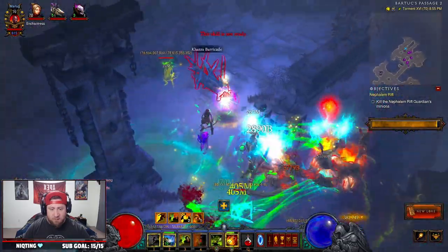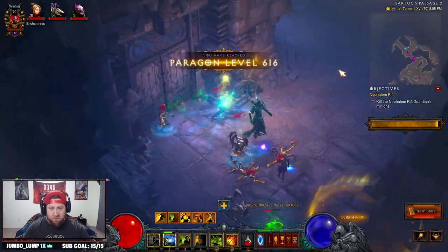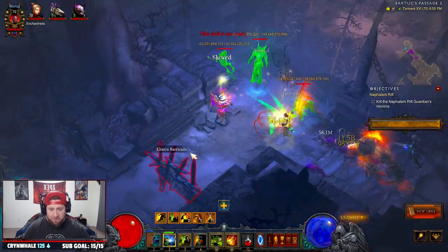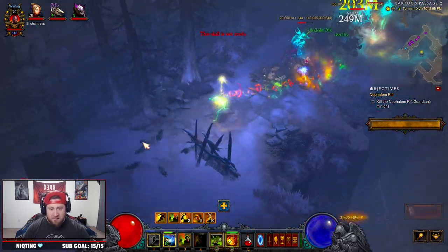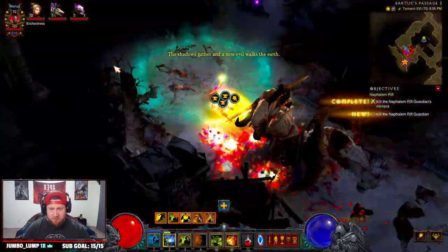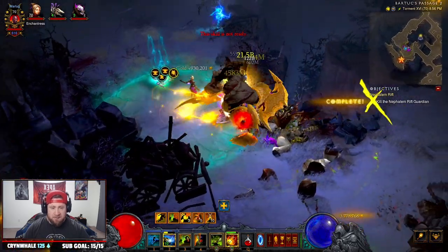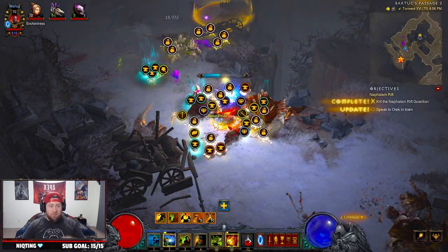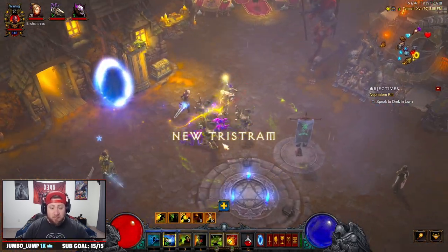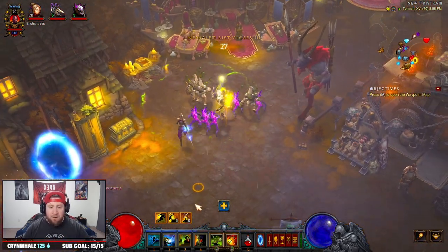Having a dedicated pet build with this auto-casting would be really cool. Every time I attack I come out of Spirit Walk — you can see how fast we are, it's fantastic. But if we attack we come out of Spirit Walk, which isn't the biggest deal because we can just get right back into it. For single target damage it's okay, it does the job.